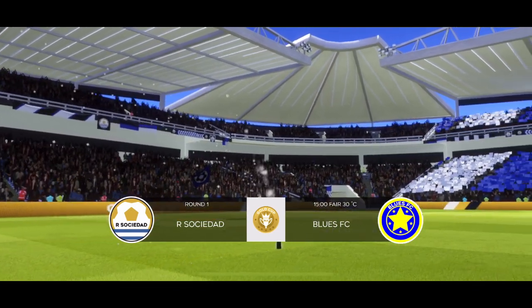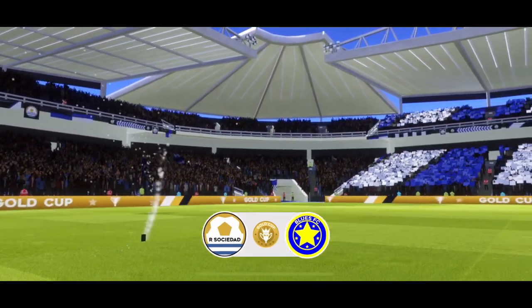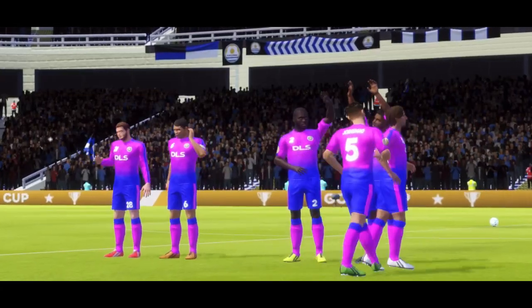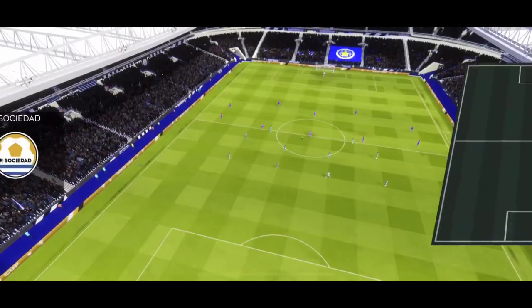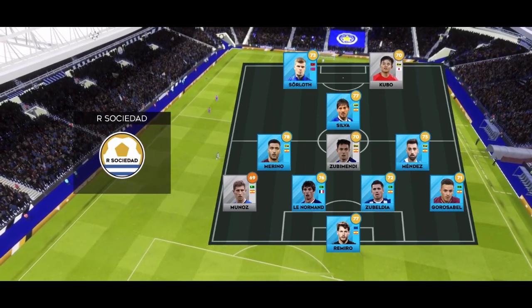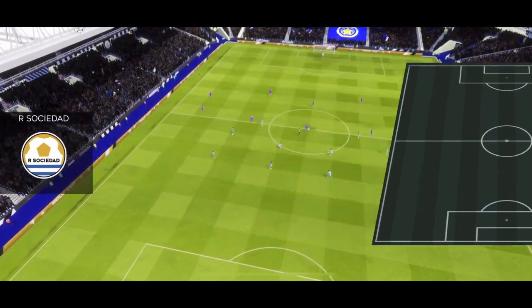Welcome to this cup game, should be a close one, but neither team will want to go out at this stage. The team lineups have been announced. Let's see how they play up against each other. An attacking formation, 4-3-1-2, is using an attacking midfielder to support their strike partnership.